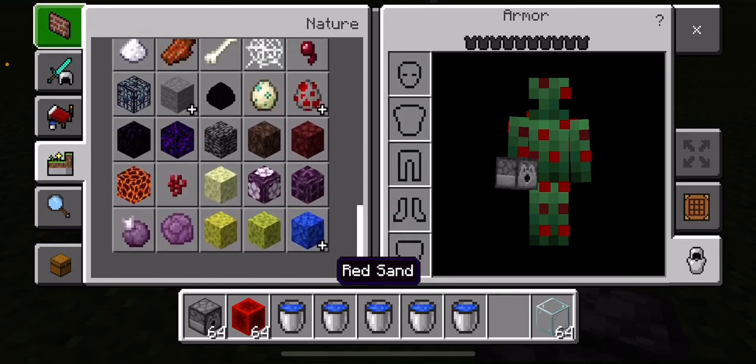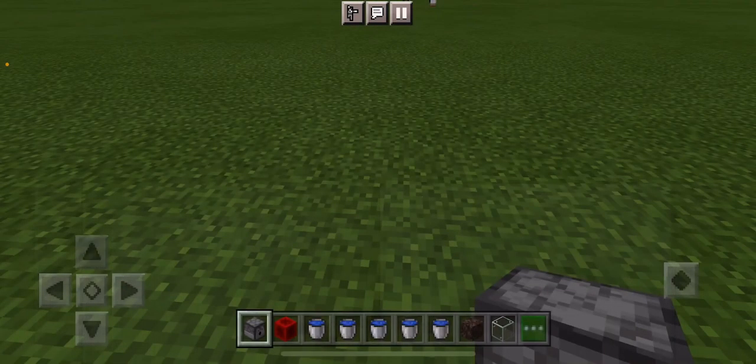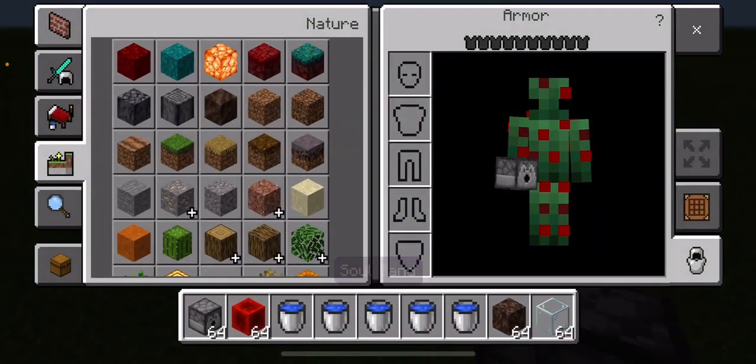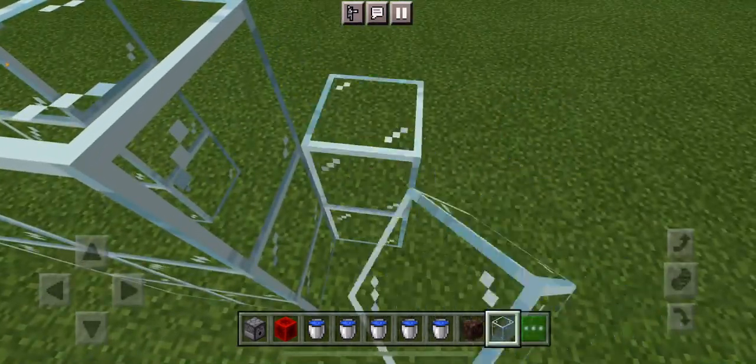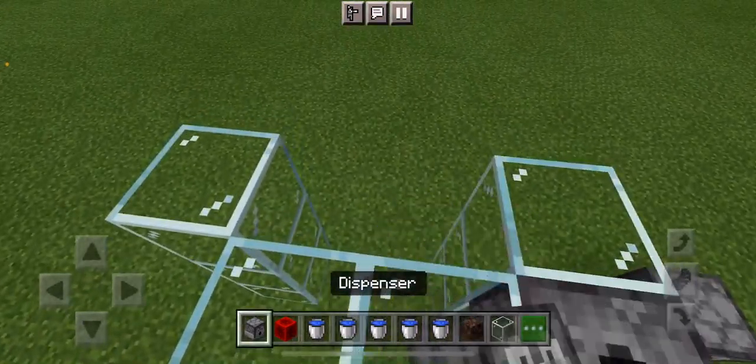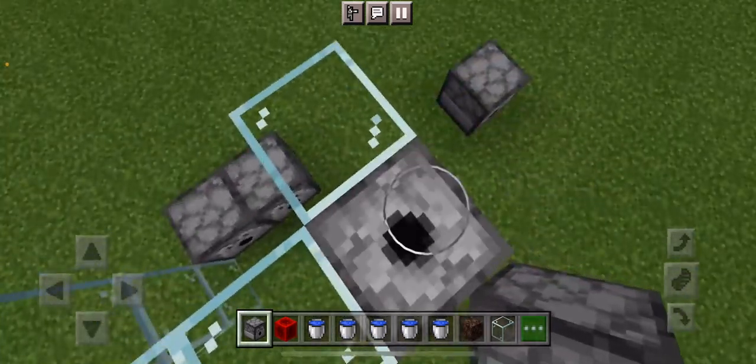I almost forgot, you also need some soul sand. The first step is to create a pillar of grass. Since mine's gonna be three blocks, I will be doing this, and then put dispensers on top of each other.